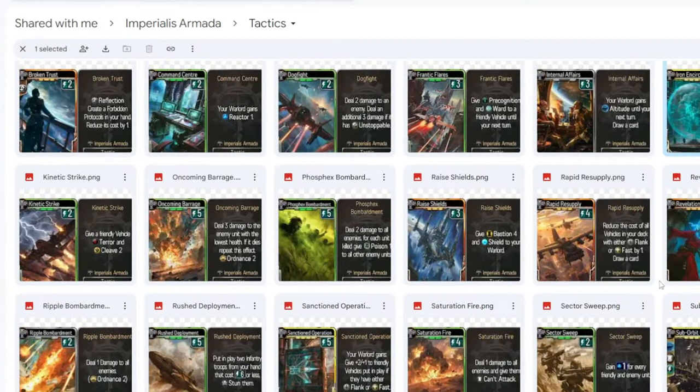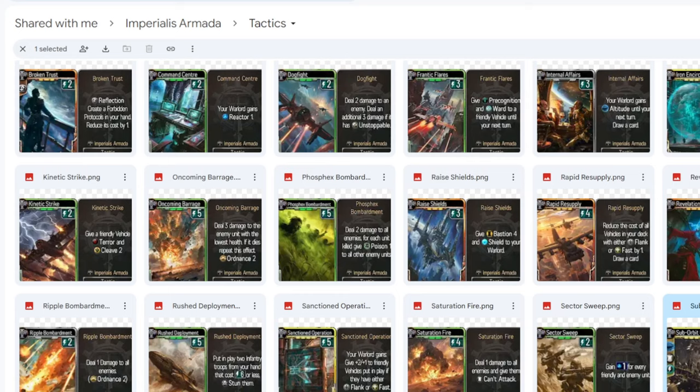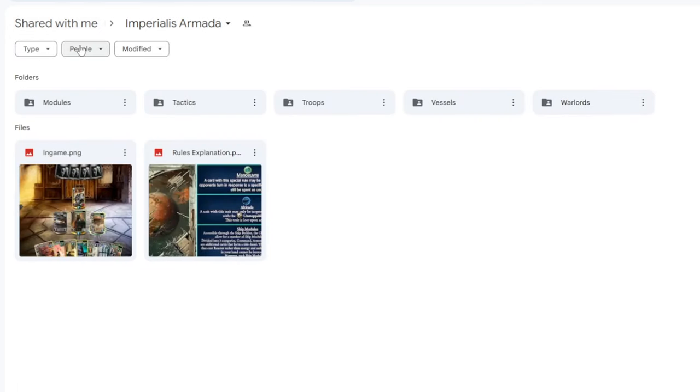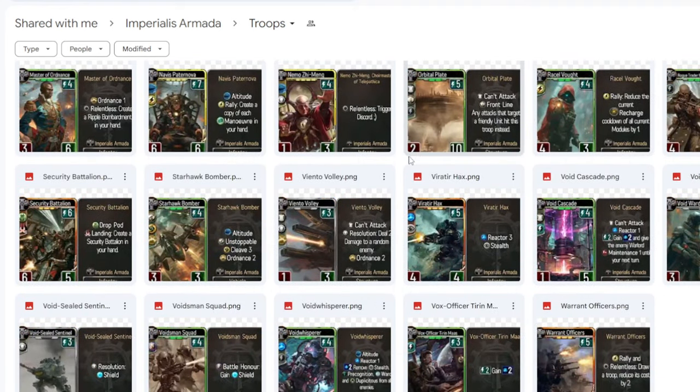There appears to be a vehicle card that was misplaced in the tactics section. It's 10 energy, 1/15, has Altitude and can't attack, dealing two damage to all enemies and dealing three damage to the enemy Warlord for reactor. A very spicy card — low attack but provides a constant big bonus and is impossible to remove without hard removal. That's a proper 10-energy card.